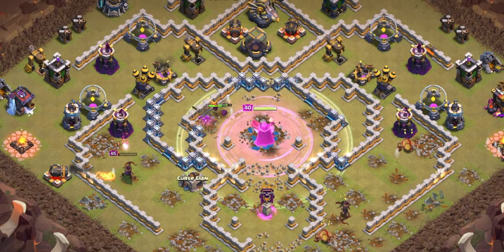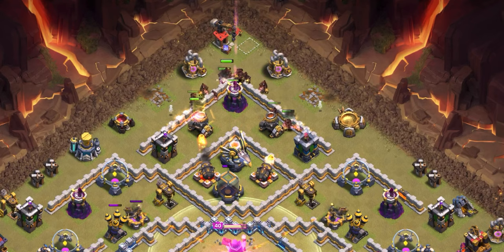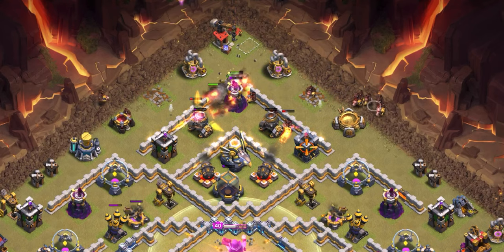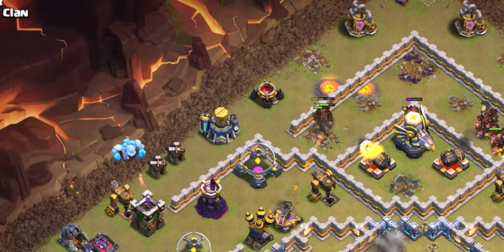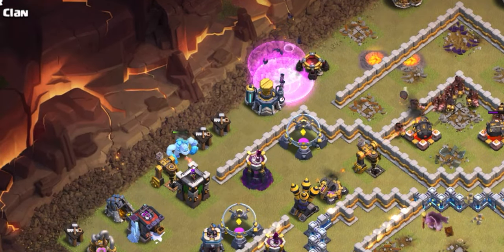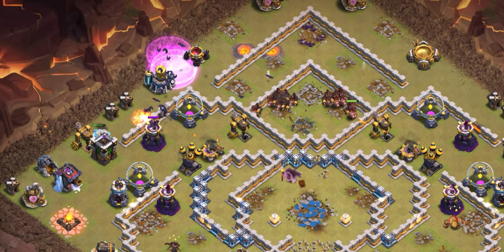Our next big priority is the eagle and wizard tower, so we're going to span the hog riders in and make sure we don't clump them up too much, because splash damage is a huge problem when we don't have heal spells. We're going to deploy our final ice golem to tank for the outside wizard tower, then deploy the bats — the bats take that down while the wizard is distracted.